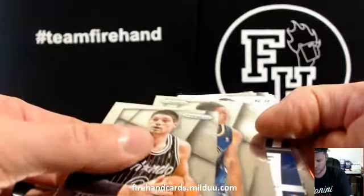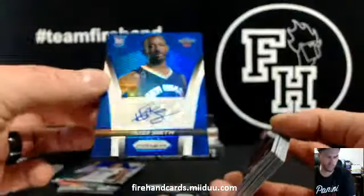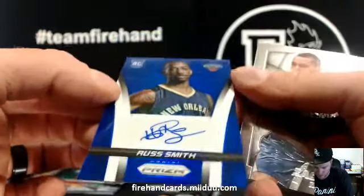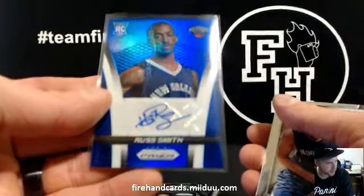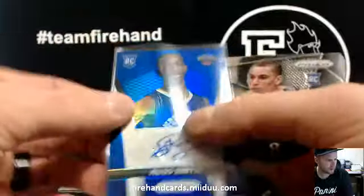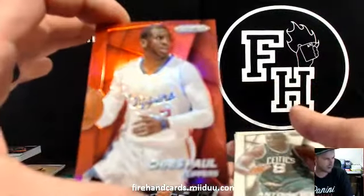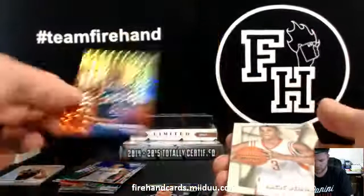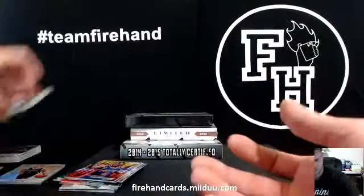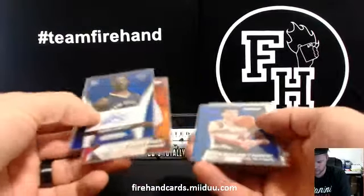The autograph is Russ Smith for the New Orleans Pelicans — $4.99 rookie. Every single box of the regular hobby that I've opened, you only get one auto but it's been a rookie auto — hit nothing but rookie autos so far. We've got a red Chris Paul, number 49 for the Clippers. Joe Dumars, Detroit. That's it for the prism. Quick recap: Chris Paul red, one Russ Smith auto blue — three autos between the two boxes.